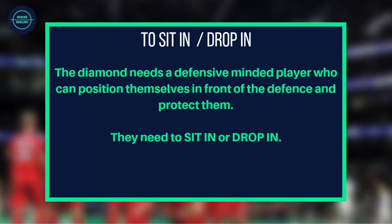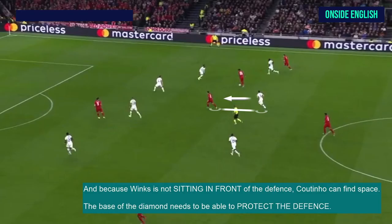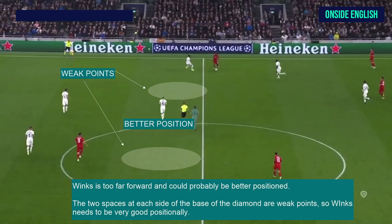To sit in or drop in: the diamond needs a defensive-minded player who can position themselves in front of the defence and protect them — they need to sit in or drop in. Because Harry Winks is at the base of the diamond, he needs to provide the defensive cover. The problem is that Winks is not a defensive player and he is not athletic. Winks needs to sit in and cover the defence, but he is too far forward. And because Winks is not sitting in front of the defence, Coutinho can find space.